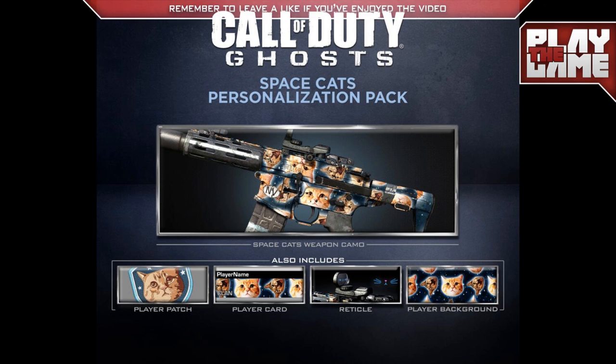It doesn't really work together, I don't think, although this cat does kind of look like Captain Price — if Captain Price was a cat, that would probably be him. You get camos, player cards, reticles which have got little cat whiskers, a little mouth and nose, eyes, and also a player background. So, Space Cats personalization pack for Call of Duty Ghosts.